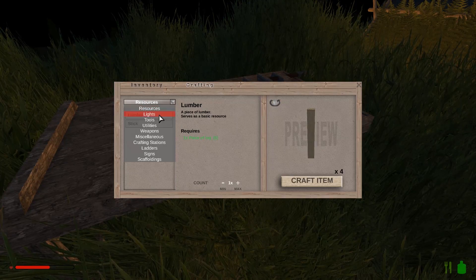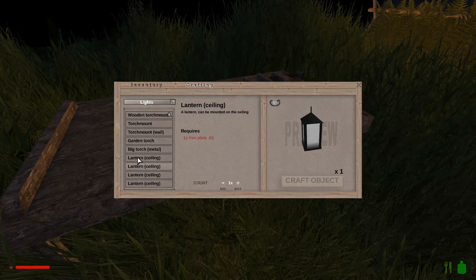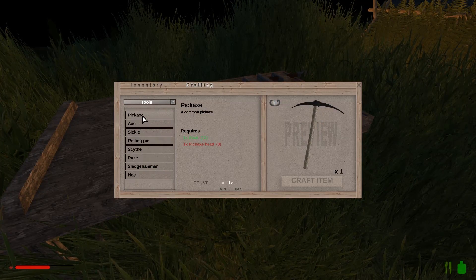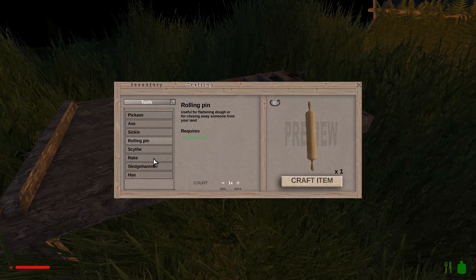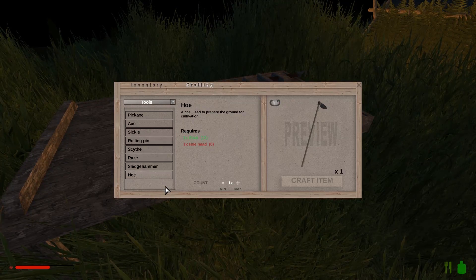Alright, so the workbench — if we access that it will have a whole lot of other stuff in it. We've got resources: lumber and sticks. Lights — you can see there's lanterns, garden torch, big torch, all sorts of different things. Tools — we've got pickaxe, axe, sickle for clearing grass, rolling pin for flattening dough or chasing someone away as it says, scythe for cutting grass, rake to smooth out the terrain, sledgehammer for rock, and a hoe for growing stuff.